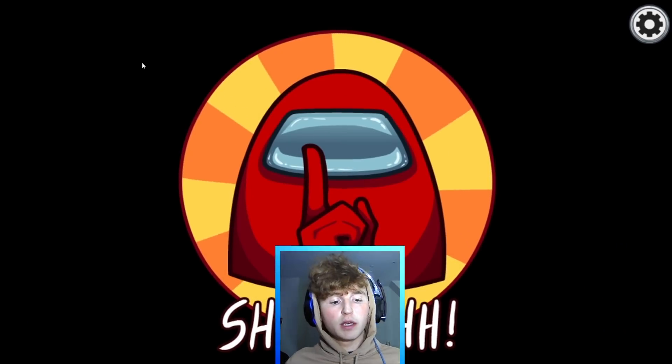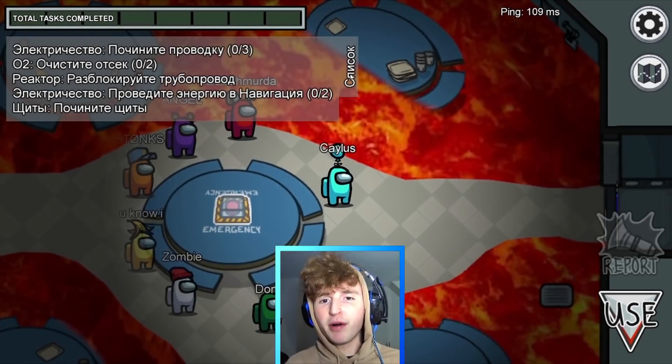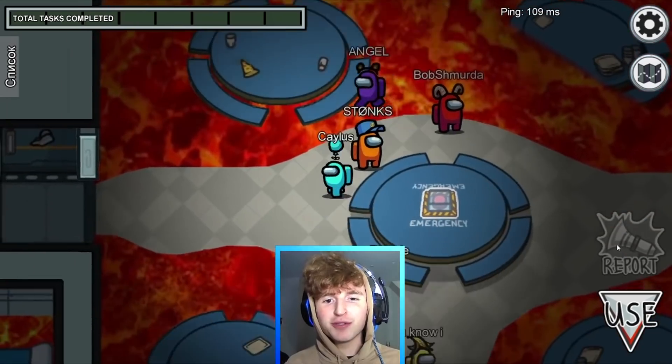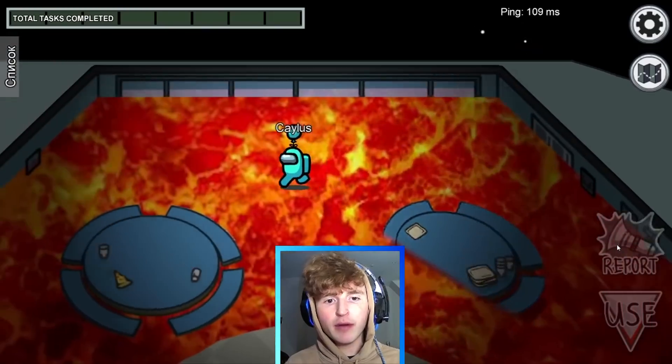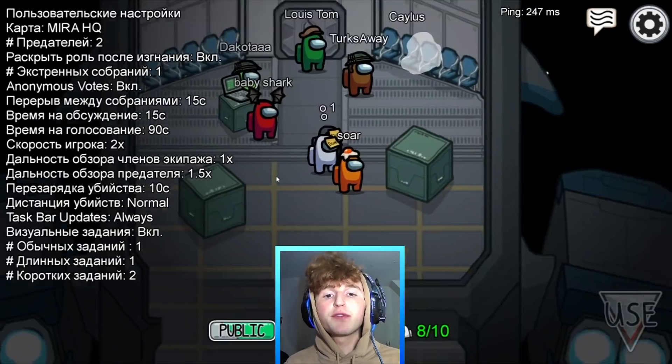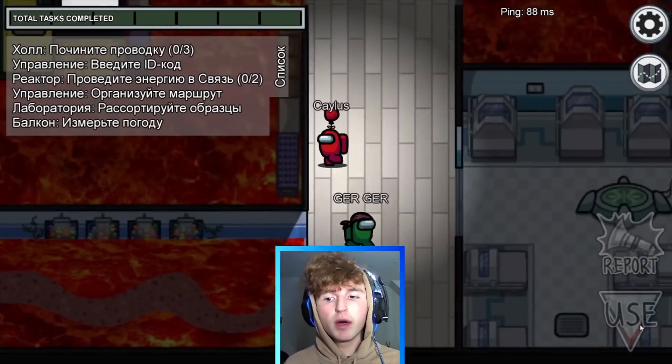Alright guys, here we go — floor is gonna be lava. I think I'm Kermit. Boom — there we go. The floor is freaking lava! Oh my god, look — the table's even lava. We can walk on lava, and guys this works for every map too. We're gonna go to Mira HQ — look, lava on this map as well.